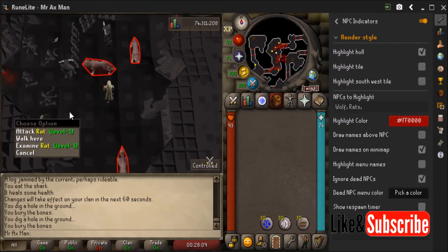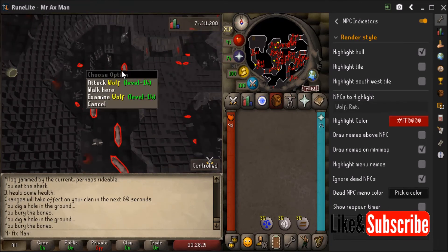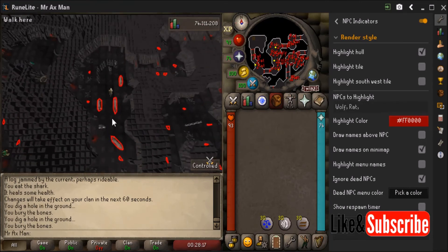I actually typed 'rats' instead of 'rat', so I need to remove the 's'. Now all the rats in the area are highlighted as well.